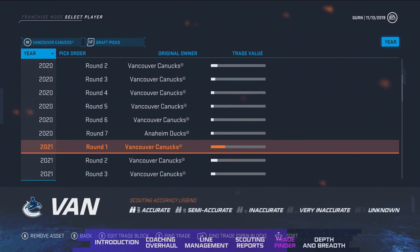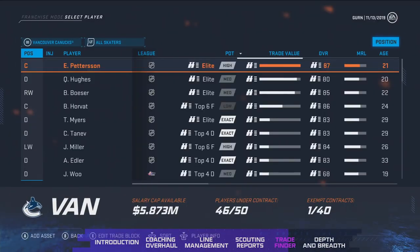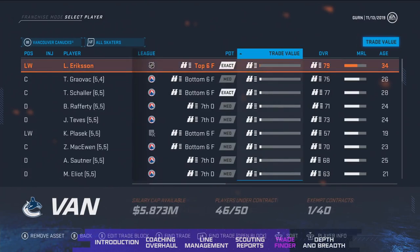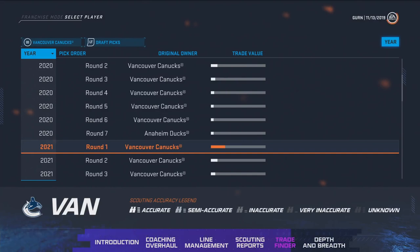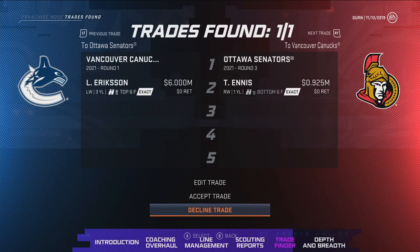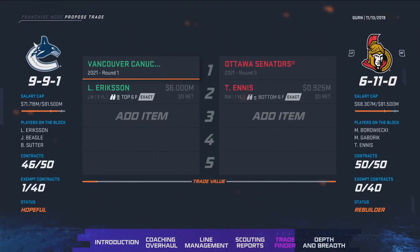Trade Finder also helps you navigate the salary cap world — you're able to offload bad contracts or absorb bad contracts if you're a rebuilding team wanting to get to the min cap. It really makes it feel like you're picking up the phone and calling a team, asking what they'd want for a player, as opposed to trying a second, then a third. You'll have three options: edit trade, accept trade, or decline trade. You can also go in and edit the trade from that starting point, mixing it in with the old system.